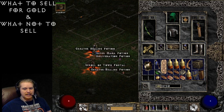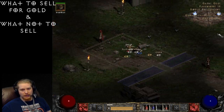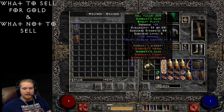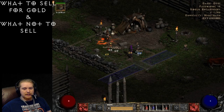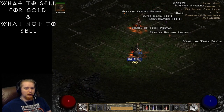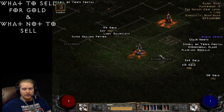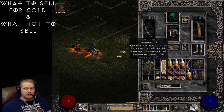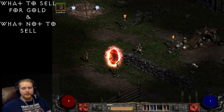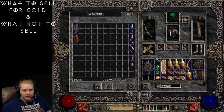We also have a tomb wand, a flawless emerald, and a breastplate. The breastplate — even though it's a crappy one — is still a breastplate and will probably be worth around 10k. This tomb wand has no plus-to-skills on it, so it's going to be worth nothing — and the proof is that it sells for a whole 2,000 gold. Eisenhart's Cage sells for 6,300. If you find a tomb wand with actual plus-to-skills it will be way better. Light gauntlets and claymores won't be worth anything. This Nightmare-version spiked shield with sockets sells for 11,429.